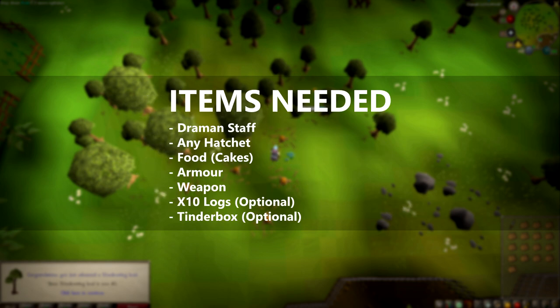Next, items needed. You will need a Dramen Staff to enter the fairy ring, any hatchet, and food. If you're an Ironman at a lower level, cakes will be a good one for you. Armor - it could be melee armor or ranged armor. A weapon - this could be a melee weapon, a ranged weapon, or even a magic attack. These items here are optional: you can choose to bring 10 logs and a tinderbox. I will show you later why.